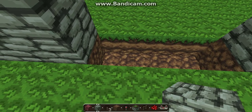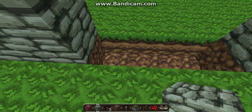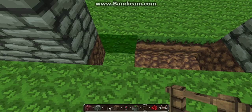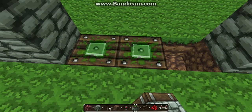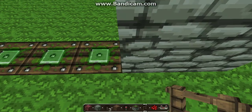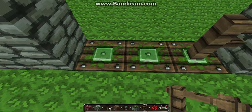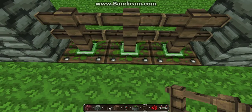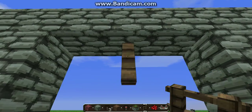You can honestly change the width to whatever you want. You're going to place your sticky pistons one block down like this, and you're going to put your fence gate on the sticky pistons like that. So now you have your fence gate sitting on your sticky pistons.